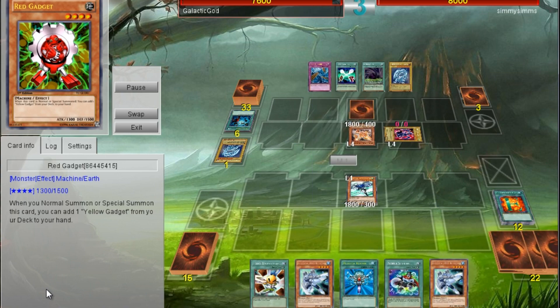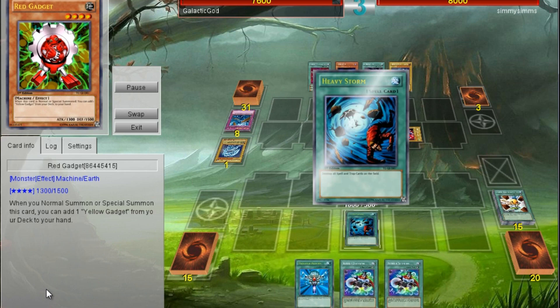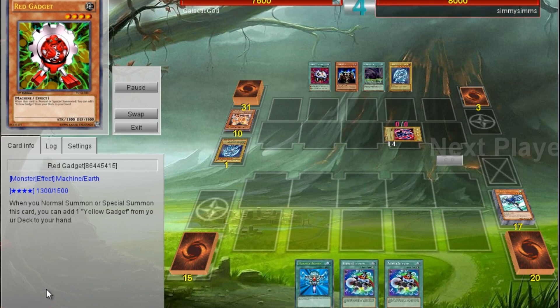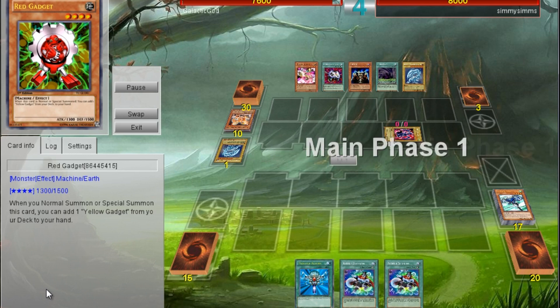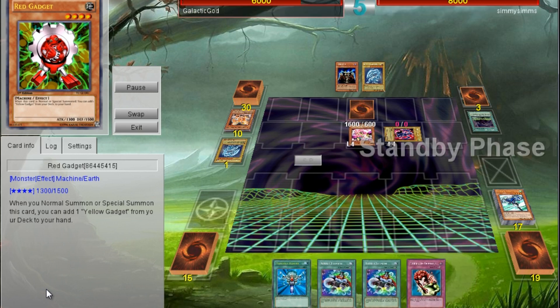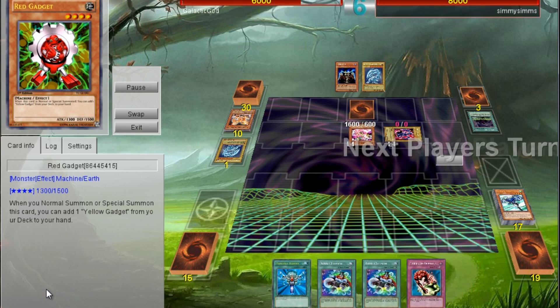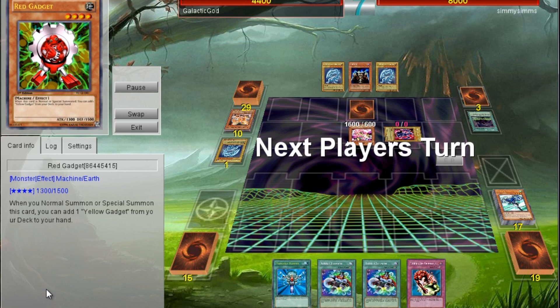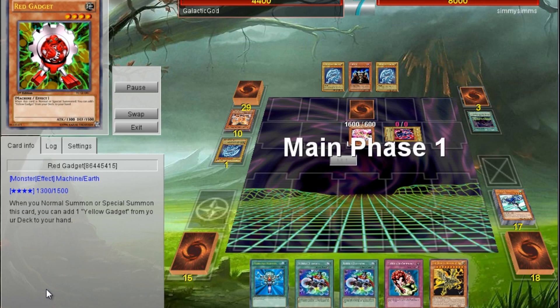That's why I'm kind of flying through a bunch of cards to build towards that. Sometimes though you just have to get them out one at a time — getting them all out in the same turn is just really hard. Right now I'm just kind of building up cards, so I set a card here.